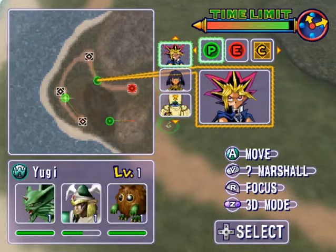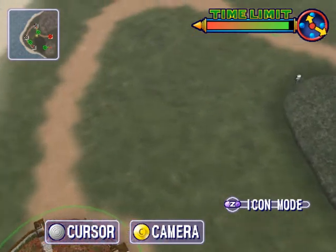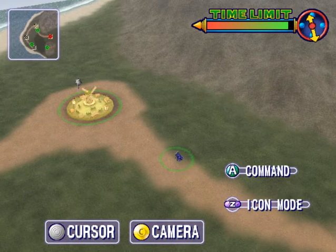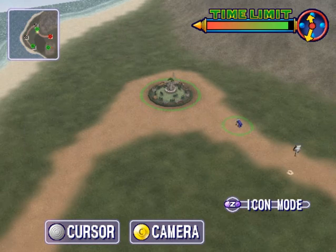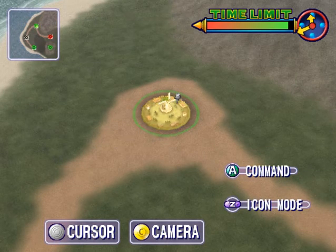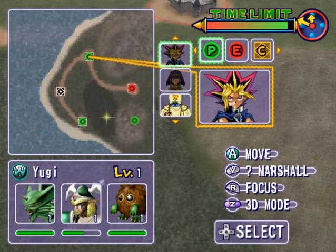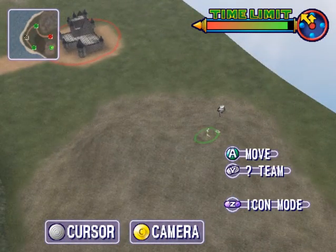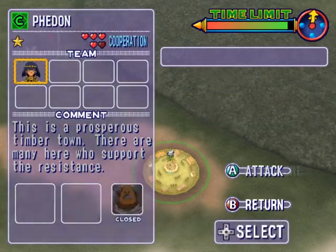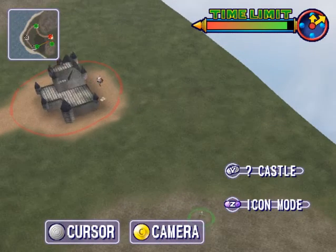I'm going to move him to that base. Important note: whenever you're in a castle, town, or city your guys slowly recover health, so send injured units back to a base to recover. Also, if you're getting attacked, the best place to be is in town because you get a defense bonus. We'll let Yugi recover, send Shimon up, and get into position before we rush the place.